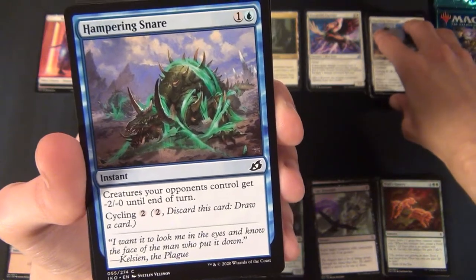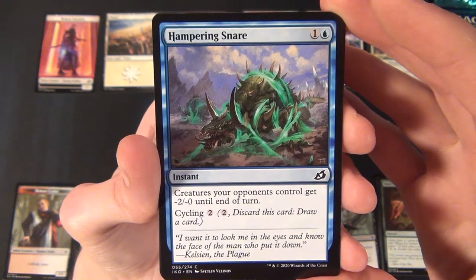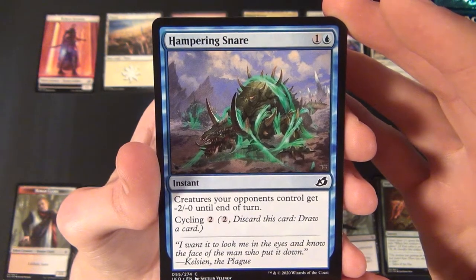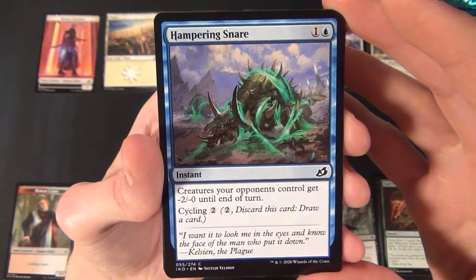Then we have a blue instant — the Hampering Snare. It costs one and a blue to cast and says creatures your opponents control get minus two minus zero until end of turn. It also has cycling for two.